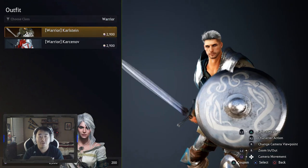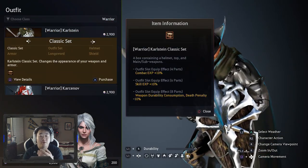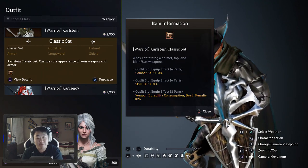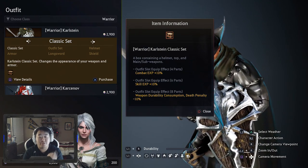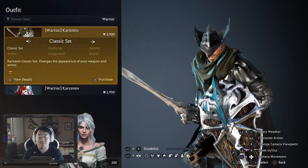Outfits give you plus 10% combat experience and plus 10% skill XP experience for six parts, and for eight parts minus 10% weapon durability consumption on death.